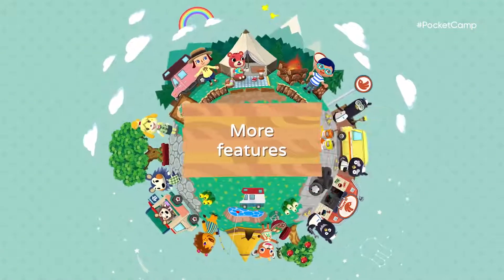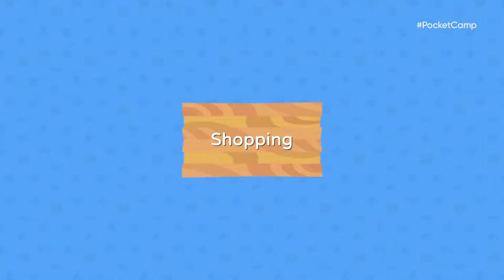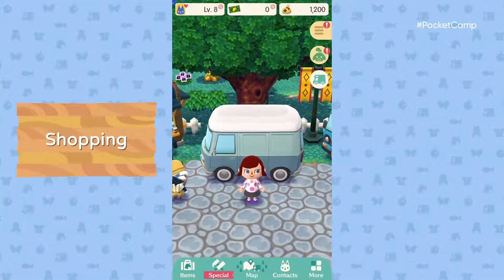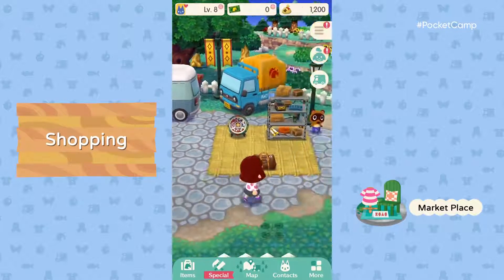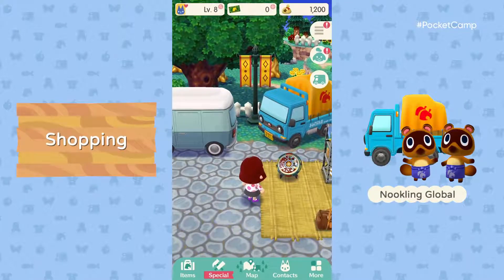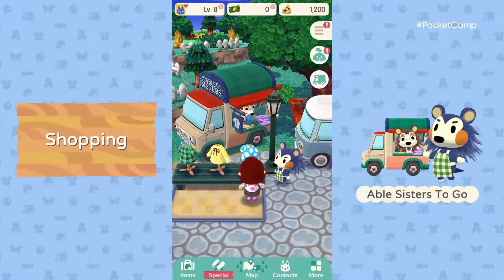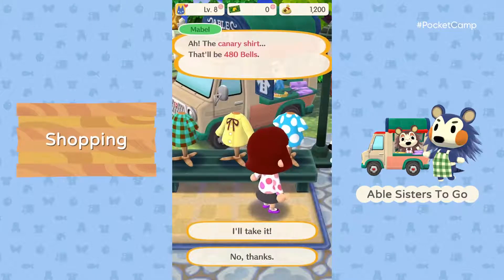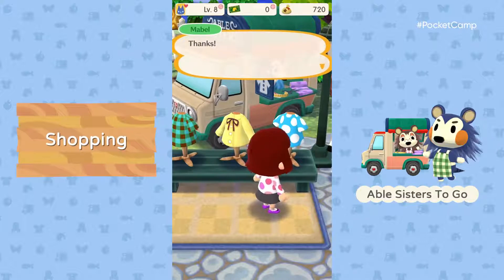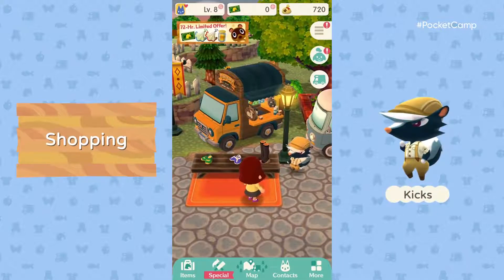We've arrived at the Marketplace — it's the go-to spot for shopaholics. This pop-up shop looks familiar. Nookling Global is run by Timmy and Tommy. They offer furniture items, some of which are a bit too fancy for Cyrus to craft. And here we have the Able Sisters. You must really be into polka dots — or maybe you're just window shopping. You've got your eye on that yellow number. Fashionable camping is really in these days. The selection in each shop rotates, so don't be a stranger.